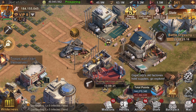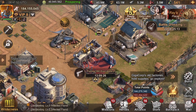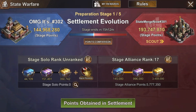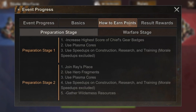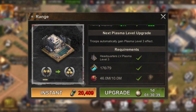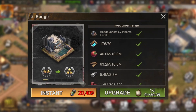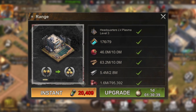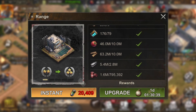Hello survivors, welcome back to another episode of a day in the life of a broke player. Today I'm doing the first stage of State versus State. What we have to do is get plasma cores, speedups, and cheap budgets. I don't have budgets, so I'm gonna use a little bit of plasma cores. I have plasma cores for two updates, so I'm gonna do one today and one another day when plasma cores are required for getting the rewards.